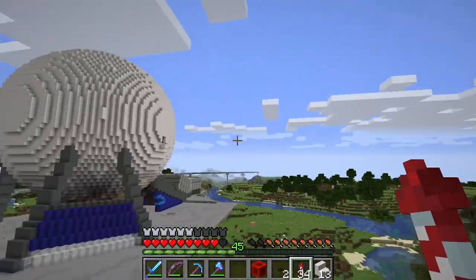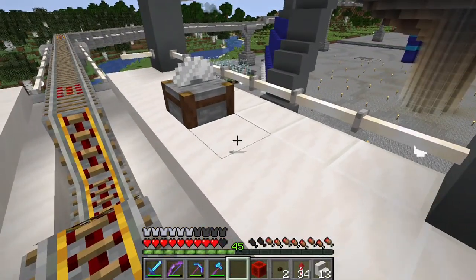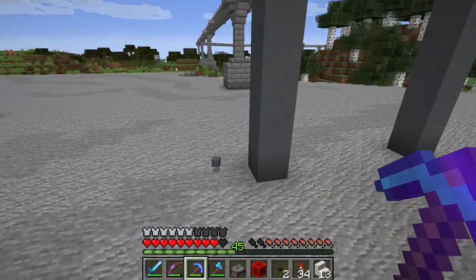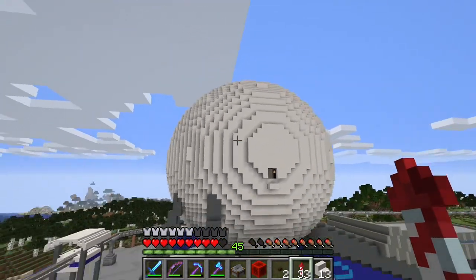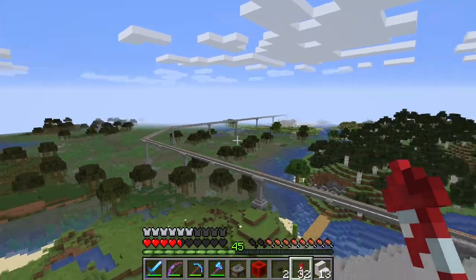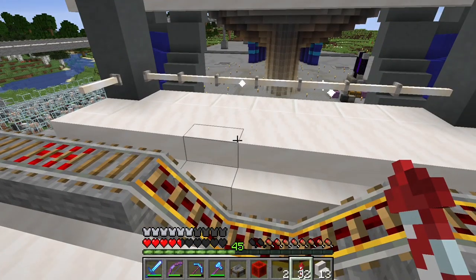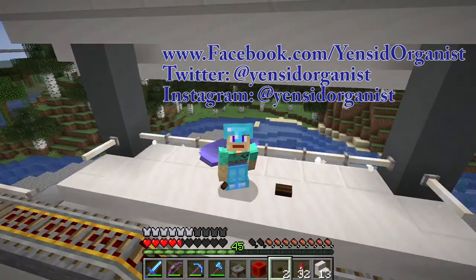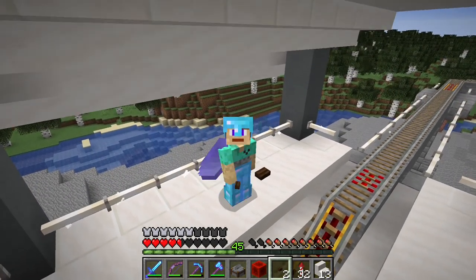We have made a ton of progress in this episode. We've got our villager trading hall all done, and we've got our monorail finally done. I'm very excited for all of that. I hope you guys have enjoyed this episode today. If you did, please be sure to give it a like and share it with your friends. If you haven't already, I would encourage you to subscribe and click that little notification bell to stay up to date. Be sure to follow me on social media — all those links are down in the description. Hope to see you Wednesday at 9:30 Eastern for our live stream. Thanks for watching, see you real soon.